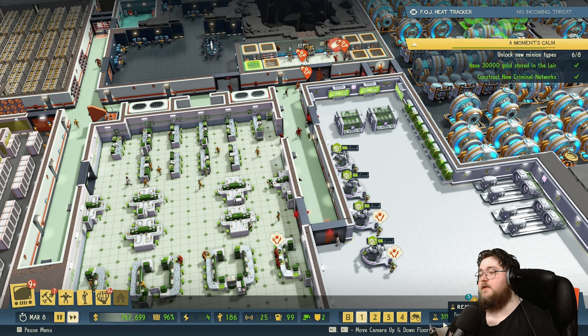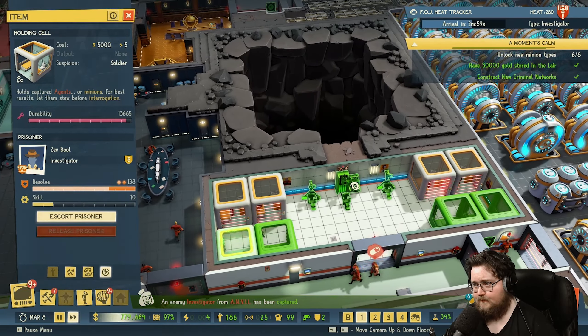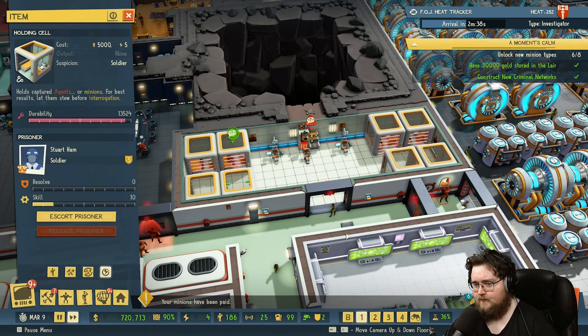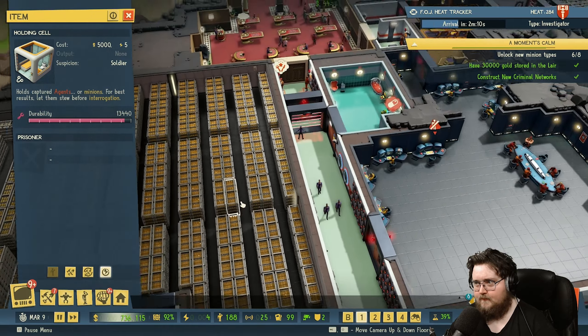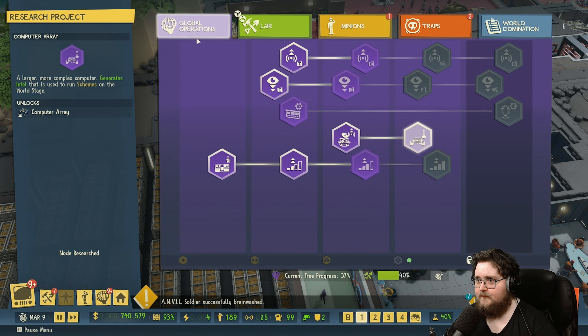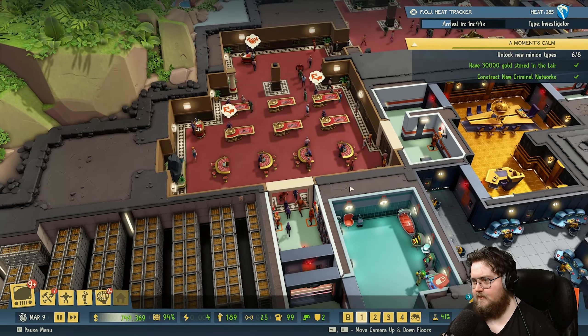I'm just going to take some time to research this. We have captured an agent — an agent has been subdued and captured. The advanced guard post is also pretty nice; otherwise the muscle minions will not stay at their post, I noticed. I thought that was a bug at the beginning until I found this one. So that's also pretty nice.